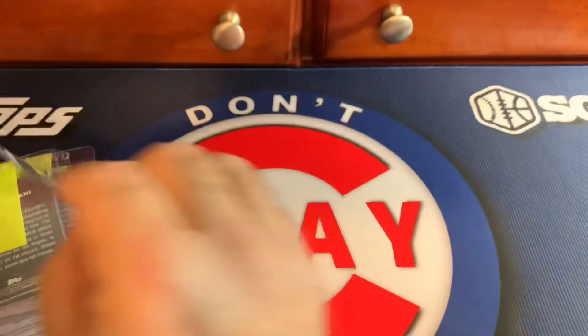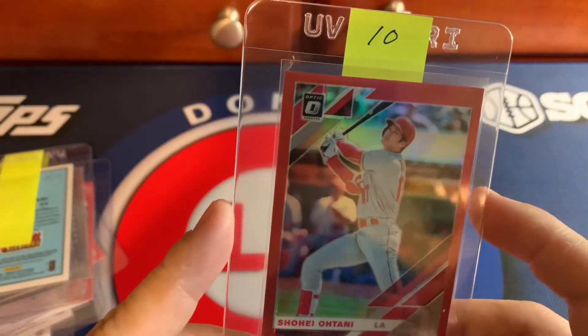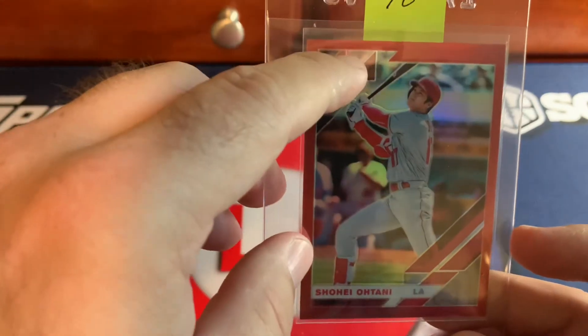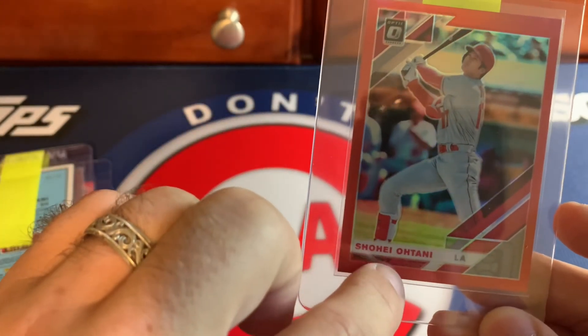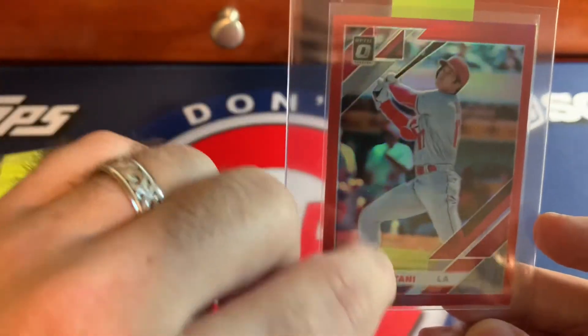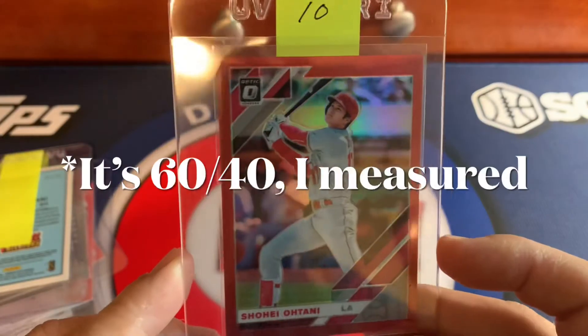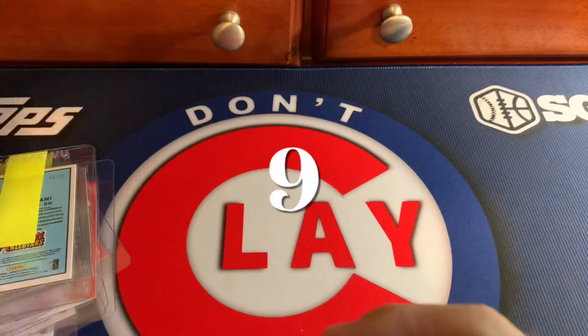Another one that's kind of off-center top to bottom — you can see where it should be — I'd call this 60/40 as well. Most likely we're going to get a nine here. There's nothing really else wrong with it.